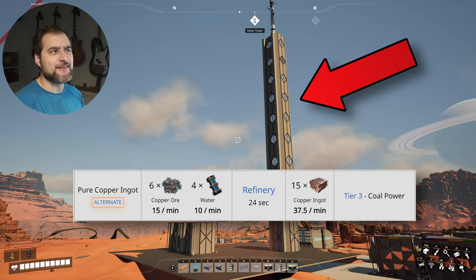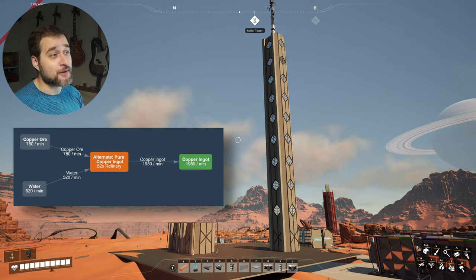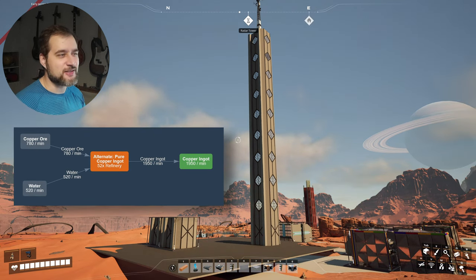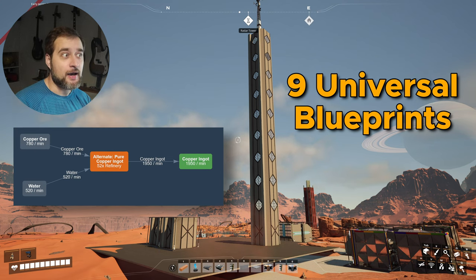This is the pure copper ingot skyscraper. This is the most efficient approach for converting copper ore into copper ingots using a pure copper recipe. You should hear how it's done — this is quite an interesting puzzle. First of all, this is nine universal blueprints stacked together vertically, and that's it.